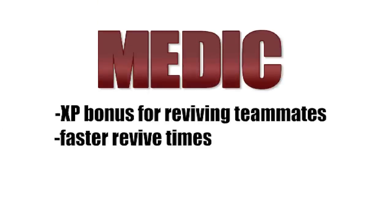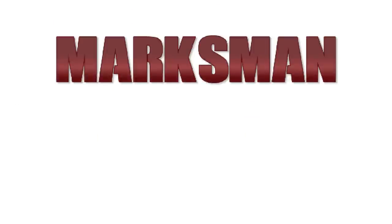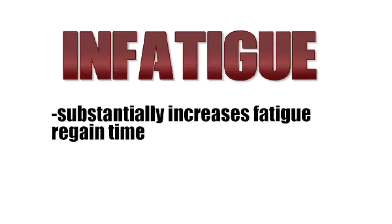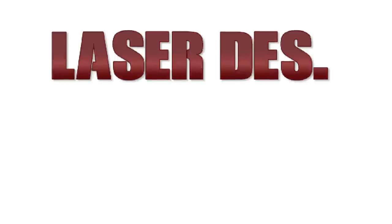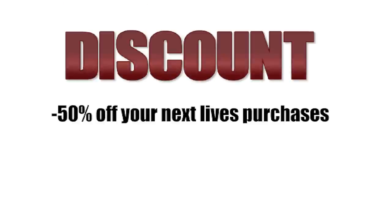The current perks available in King of the Hill are: Medic, which increases friendly revive speed substantially — essential for squad play. Engineer, the only way to repair friendly and enemy vehicles. Marksman, which unlocks all level-available sniper rifles in the store. Explosive, which gives you a free satchel charge as well as 40mm grenades if your gun has the available attachment. Infatigable, which increases your stamina recharge substantially. Silencer, which gives you a free silencer attachment if your gun can use it. Launcher, which unlocks all available launchers for purchase in the store. Laser Designator, which replaces your rangefinders with a thermal vision laser designator to spot and lock targets. Discount, which gives you 50% off your next respawn purchases.